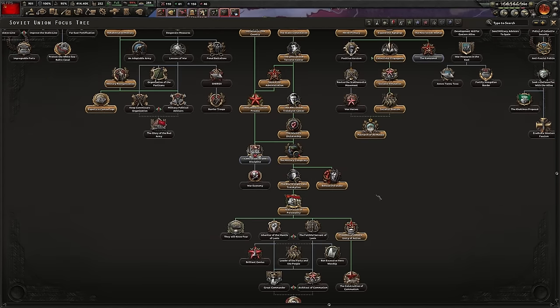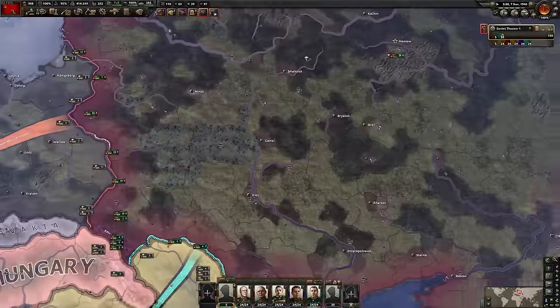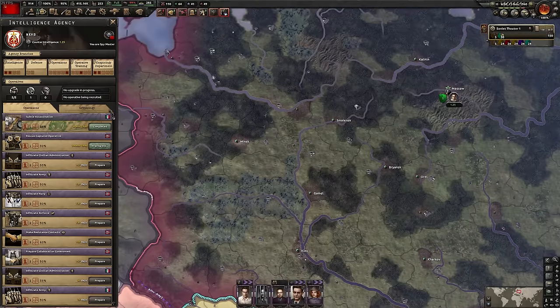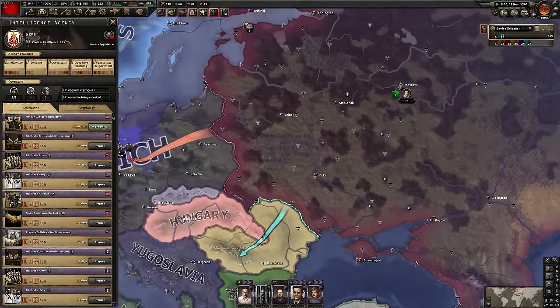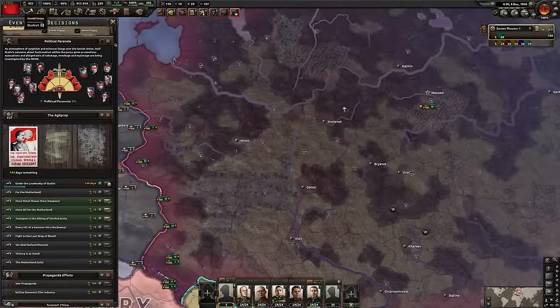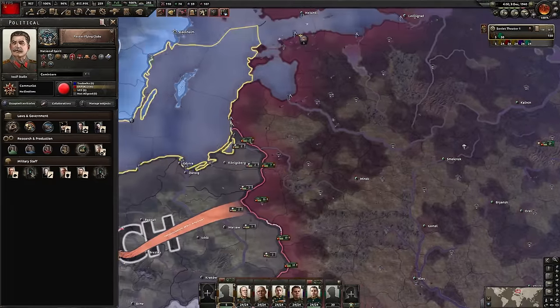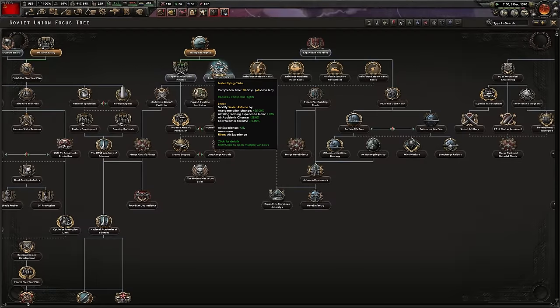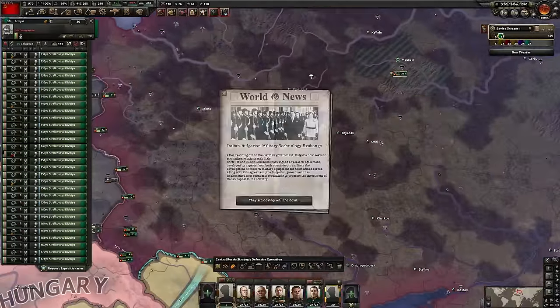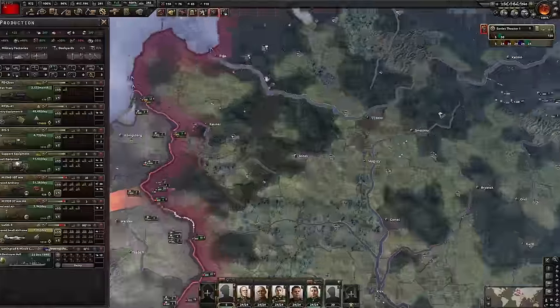Let's fix the air force. Trotsky has been assassinated and we no longer have the Trotsky plot, meaning we've got full stability - even though we had full stability before. The focus tree gives you lots of stability, now we've got even more. Foster flying clubs - it looks like it's giving bonuses, but it's actually not, it's just getting rid of the negatives that I'm already experiencing. I wish the game would have been more clear with that - you're not actually gaining these bonuses, you're just mitigating the existing penalties.